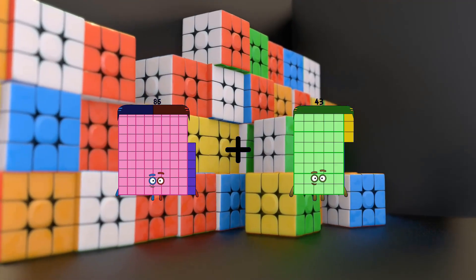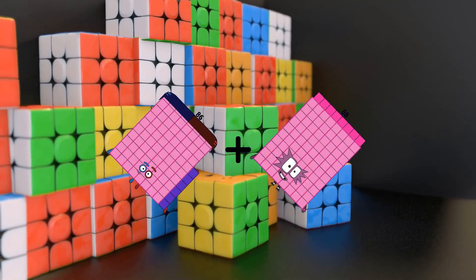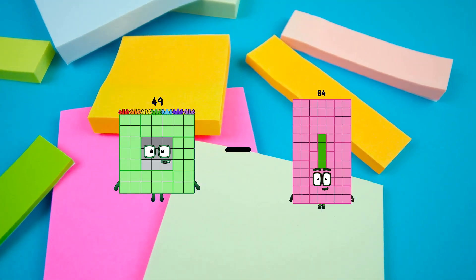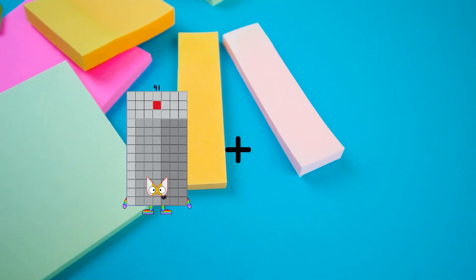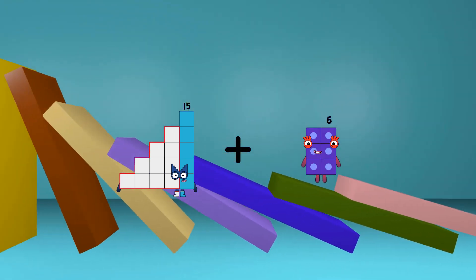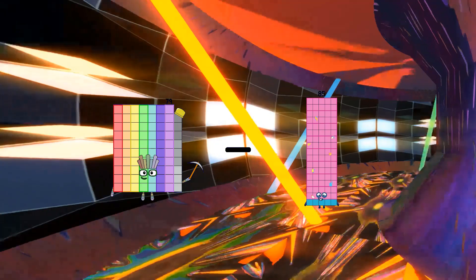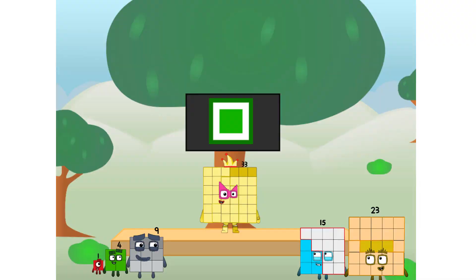86 plus 88 equals 174. 49 minus 41 equals 8. 15 plus 6 equals 21. 79 minus 77 equals 2.